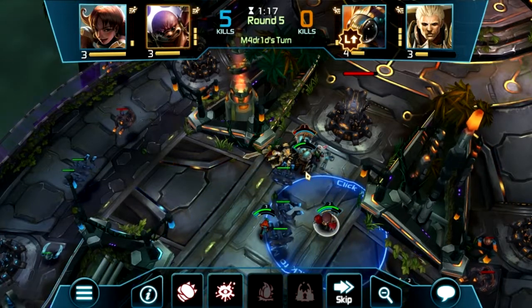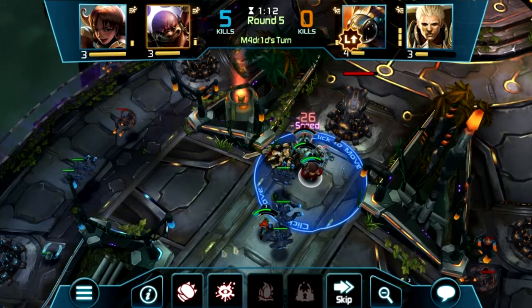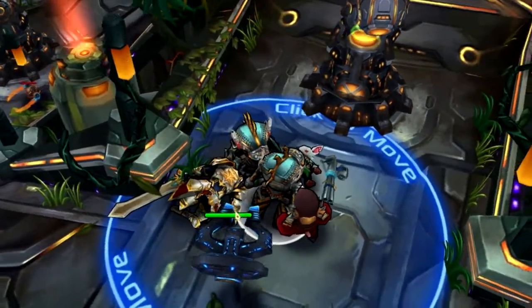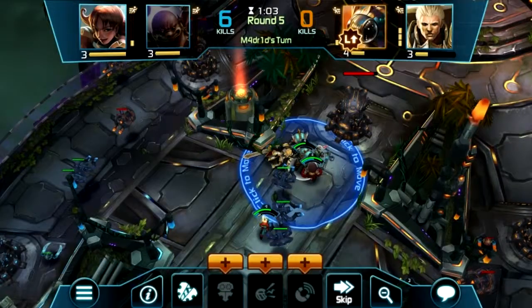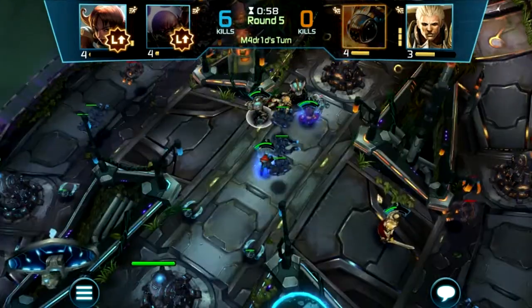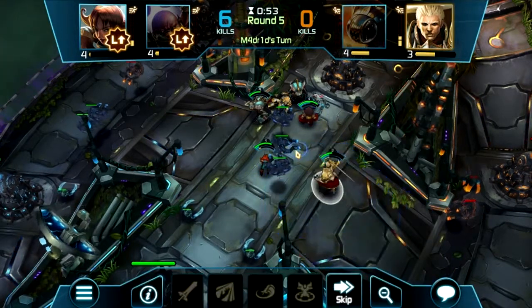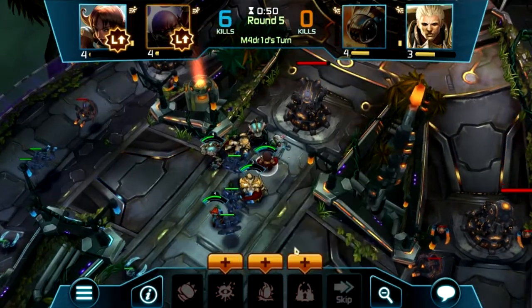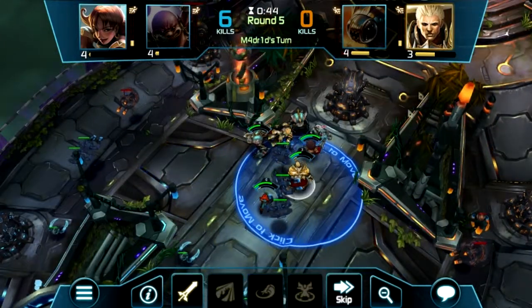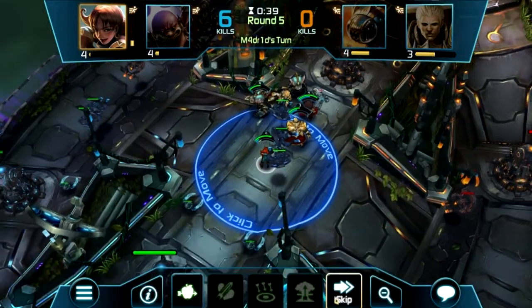Can't get that one. Move up here with Ivan — hit him, hit him again. Move him over here. He's going to start healing for my guys. Ivan's going to level his ability, she's going to level hers. Skip your turn, Lily's going to skip her turn.